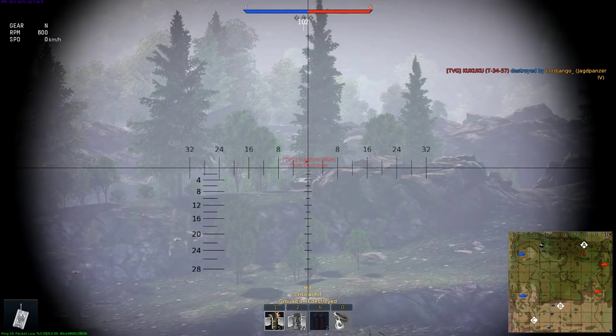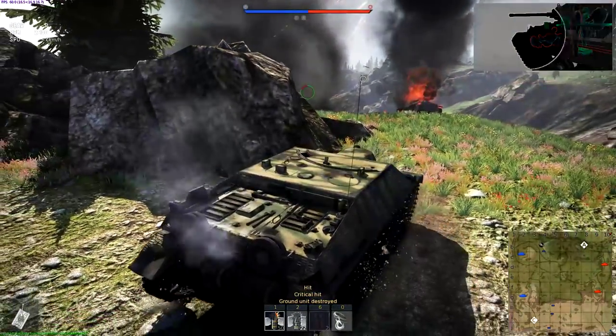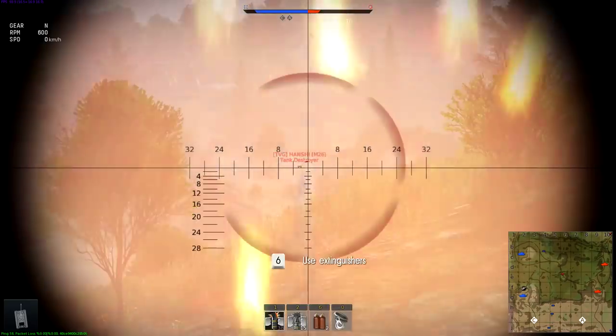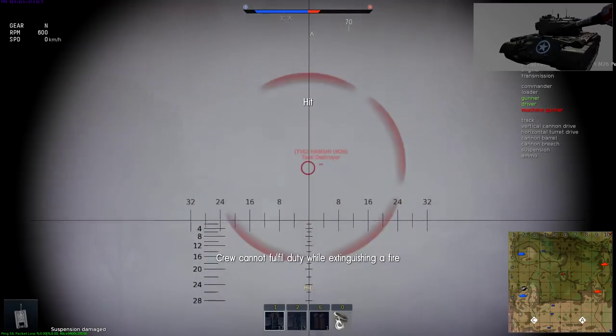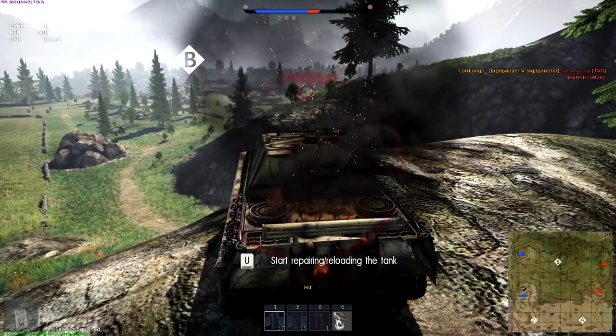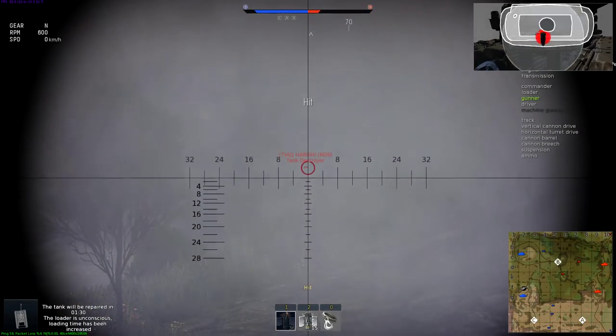Long-range SPGs can barrage point A from B-3, but they can also receive return fire from their counterparts at A-point. There is also a rather good but seldom used position at F-2. It has good coverage of the B-point, the areas around it, and even the enemy spawn. Why is it so often neglected by snipers? Because it is wide open. Use it with caution.